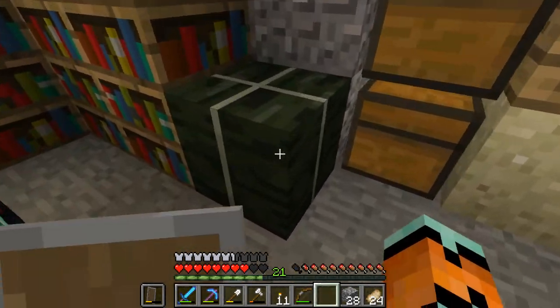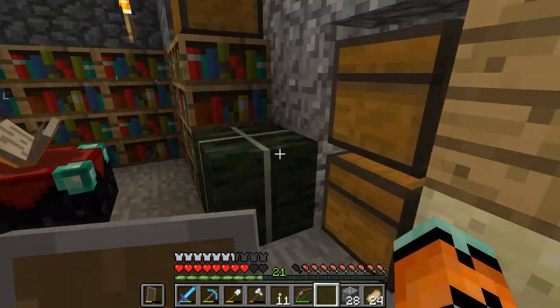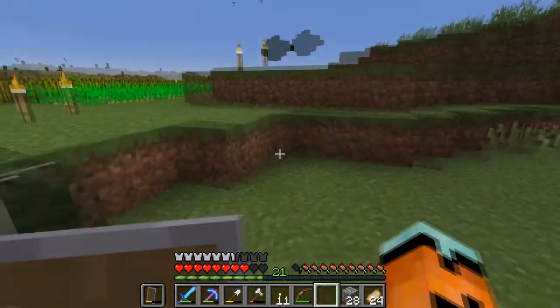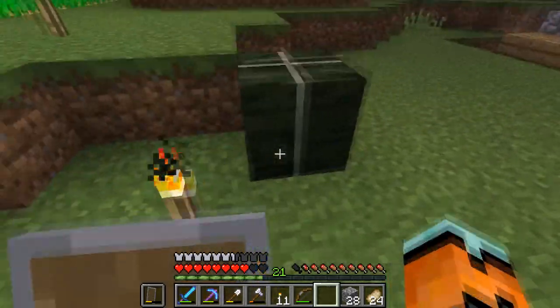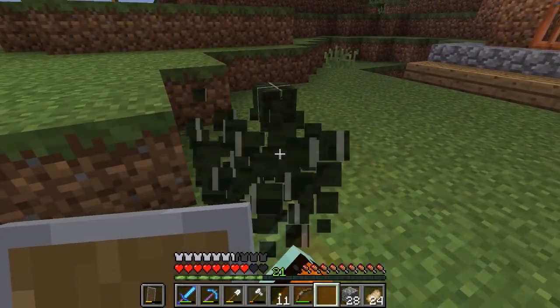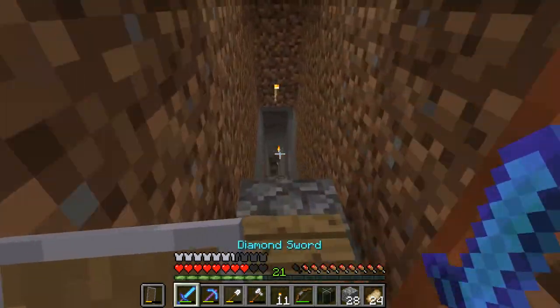Another thing you can do with kelp is make it into a dried kelp block. At this point I don't really think it does anything - it's probably just a decorative block. It kind of looks like a hay bale. Other than how it looks it doesn't actually do anything differently. It's got a strange pattern - it actually looks like a square version of kelp, kind of tied together like a present.